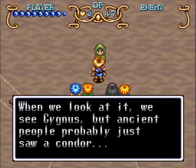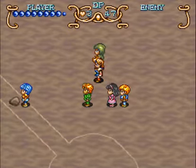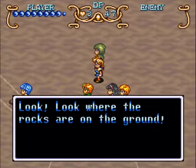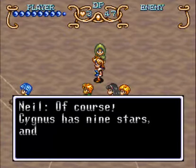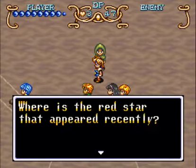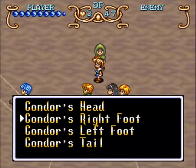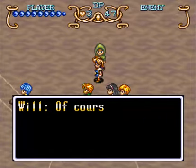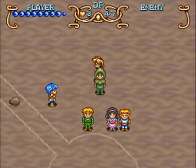Of course — when we look at it, we see Cygnus, but ancient people probably just saw a condor. Neil figures it out: look where the rocks are on the ground — they're positioned like the stars in the constellation of Cygnus. Cygnus has nine stars, and there are nine stones. The red star that appeared recently corresponds to the condor's left foot, at the joint. Let's check the left foot.